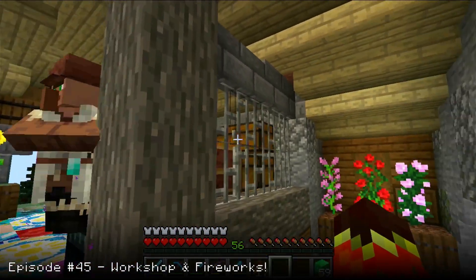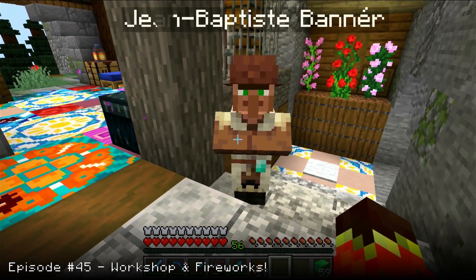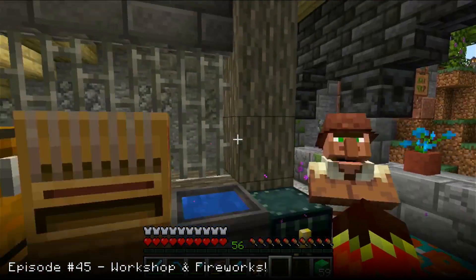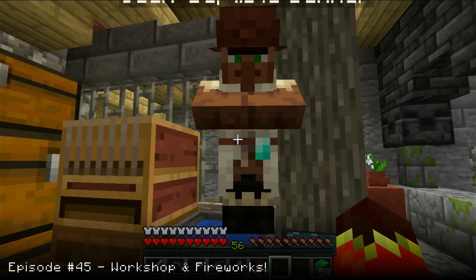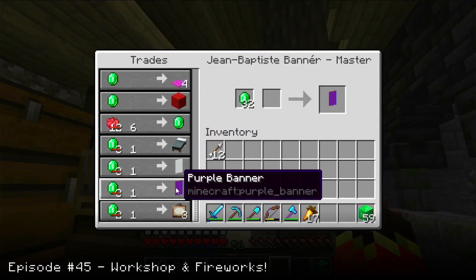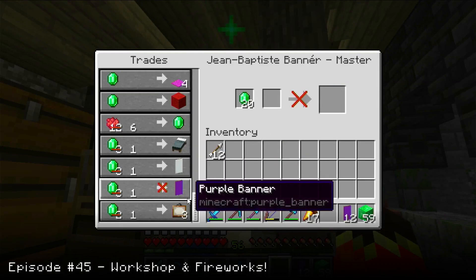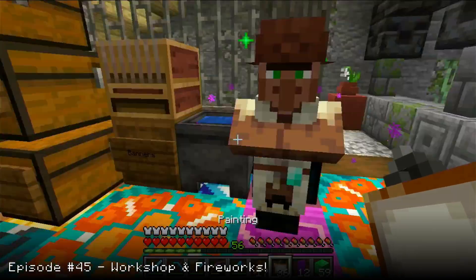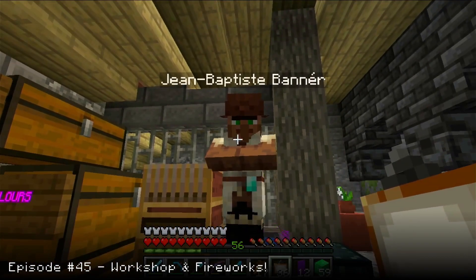So here we have the workshop. And, Madame et Monsieur, si vous voulez — bienvenue — notre artiste, Jean-Baptiste Bonner! Okay, French aside. Yes, this is our new shepherd — well, it's not a shepherd, it's an artist — which actually sells us purple banners. We can go ahead and purchase his name, and look at that: he's French and he sells paintings! Merci beaucoup, Monsieur Jean-Baptiste Bonner.